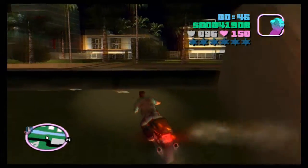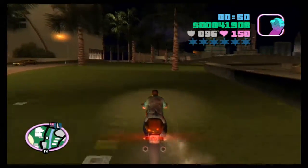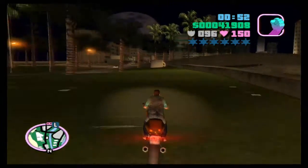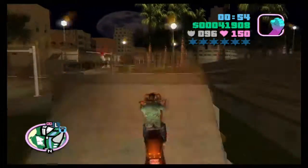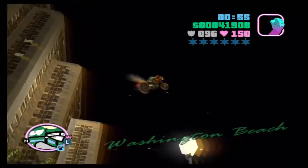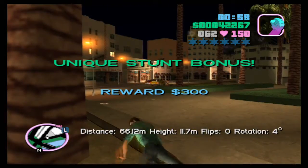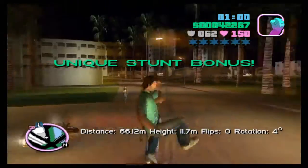Alright, jump number 3. We're just actually at the ramp where we did jump 2. You just want to come down here and hit this ramp and fly over. We've taken a bit of damage there but it's okay.